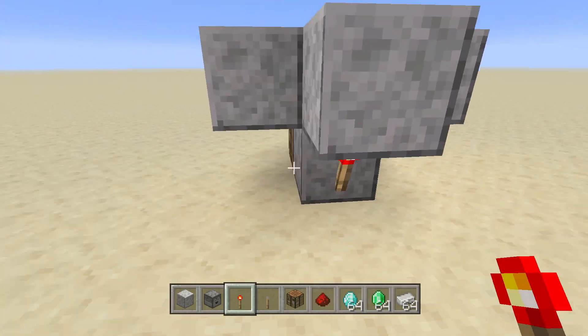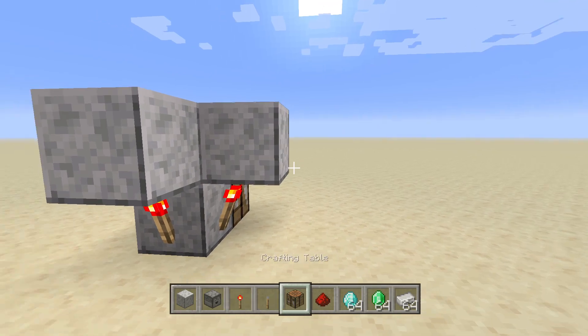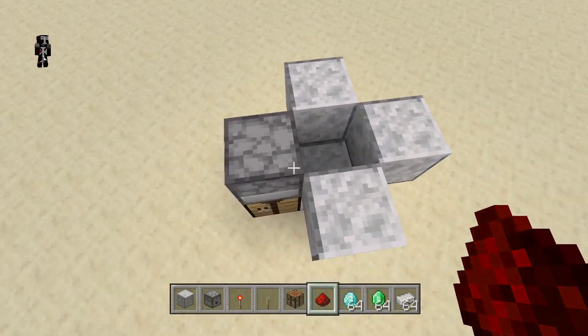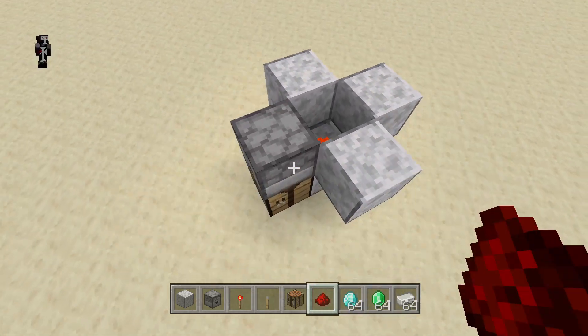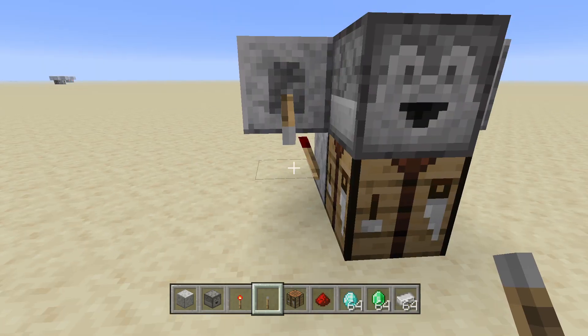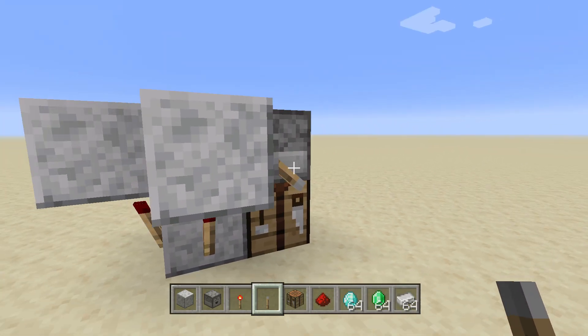Next, get your redstone torches and place them underneath, just like that — because if they're on the top or the sides, this will not work. Then go to the top, break the block that was filled in there, and place redstone just like that. You'll see it's uncontrollable, so place a switch on here and set it down so you can control it and won't hear that noise all day long.